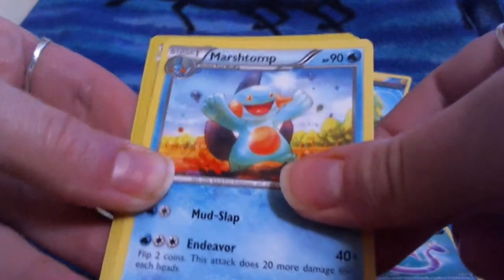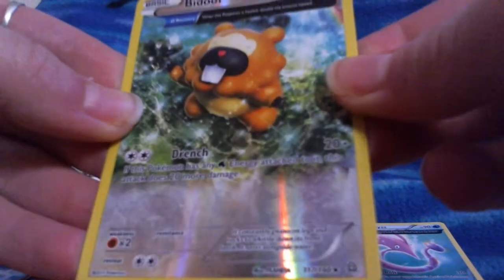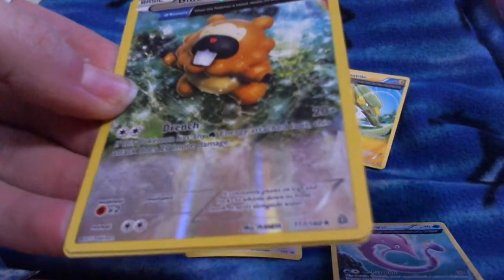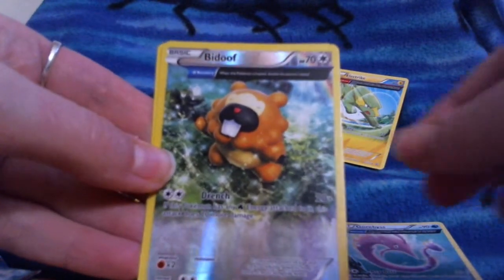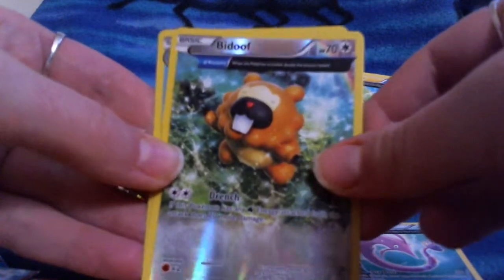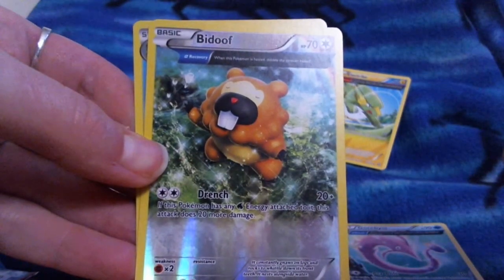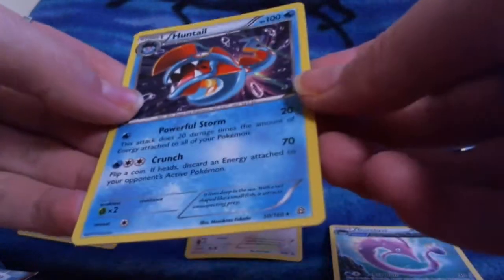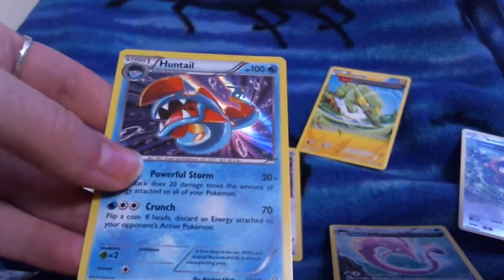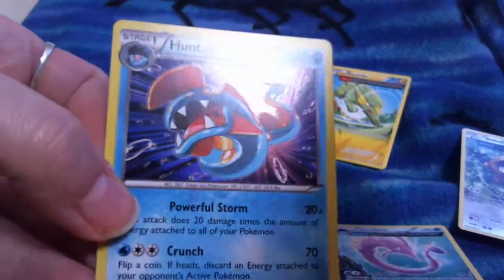We have a Marshtomp. A reverse holo non-rare full-art randomness Bidoof — because Bidoof is the best Pokemon ever! He looks so happy; he must be in a field of puppies. The autofocus is going crazy! And our rare holo is a Huntail, to go with the Gorbis. I'm so confused by these new cards, it's not even funny.